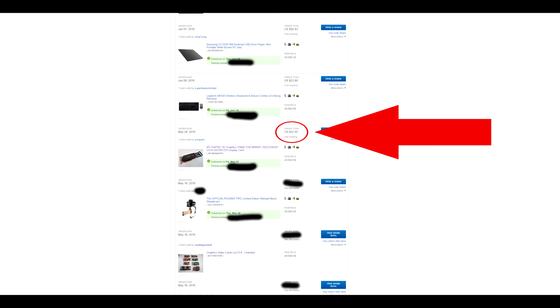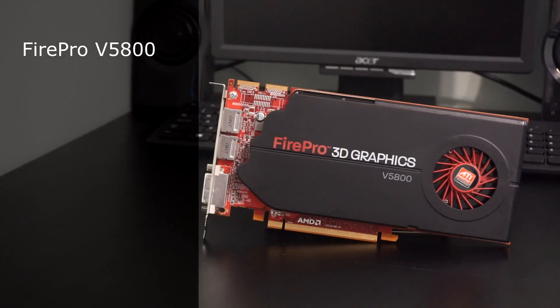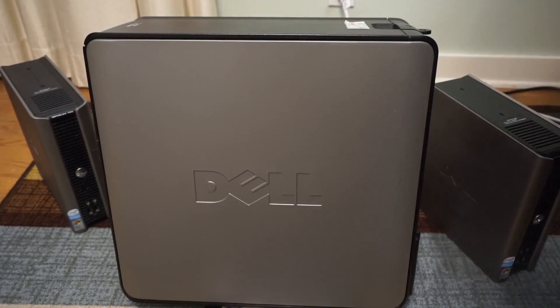I managed to get this card for $33 on eBay. You can often find them for around that price point used. If you're more of an Nvidia fan, you can find a Quadro 2000 for around the same price, and they perform only a little bit worse than their AMD counterparts. The Fire Pro is a single-slot card that requires no additional PCI power plugs. It has 1GB of GDDR5, 800 stream processors running at 700MHz, and is DirectX 11 compatible. It performs in line with the AMD HD 6770, or a bit better than the NVIDIA GT 740 — a really great deal for the price.